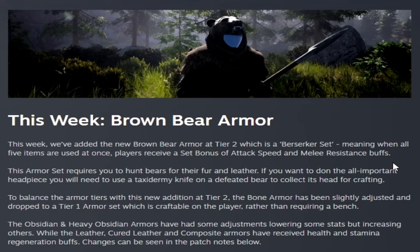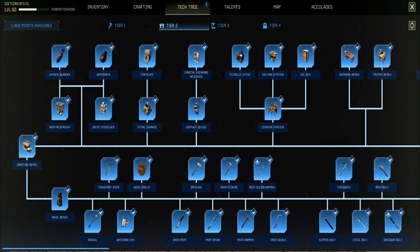To balance this armor, bone armor is now tier one and crafted in your player's inventory rather than requiring a bench. They also balanced out the obsidian and heavy obsidian armors, adjusting and lowering some stats but increasing others. Leather, cured leather, and composite armors have received a health and stamina regeneration buff as well.